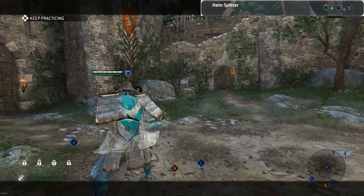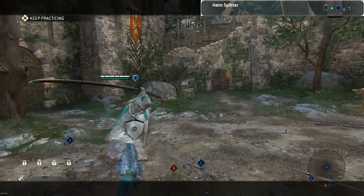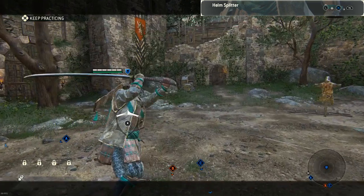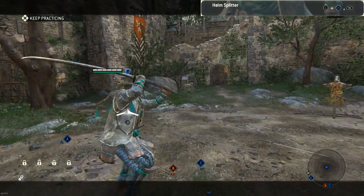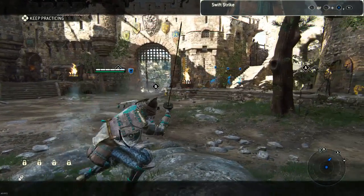The next attack is called Helm Splitter — this is an extremely quick upward slash. To do this, press forward on the left stick toward your enemy while locked on, press X to dodge toward them, and then do a light attack. This does an extremely quick attack and will oftentimes catch your enemy off guard.